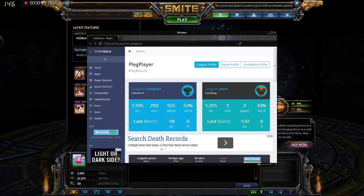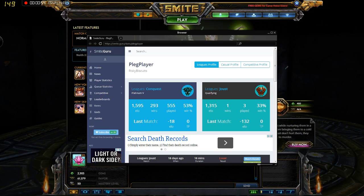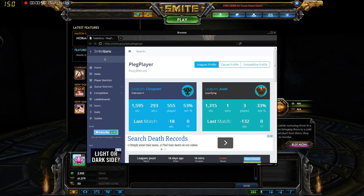Example time. Let's say your luck is out and you get this scrub in your game. A quick glance tells you that he's fairly well versed in the art of Conquest, but you have a free win if you joust it out.